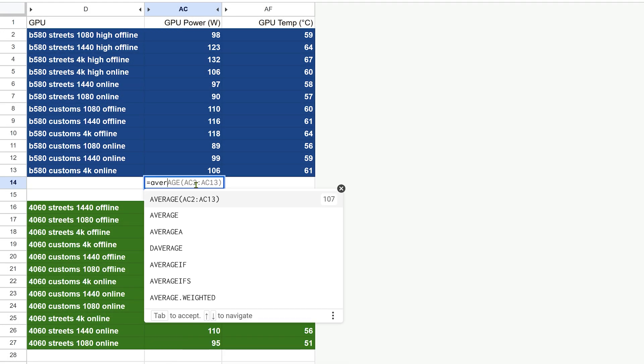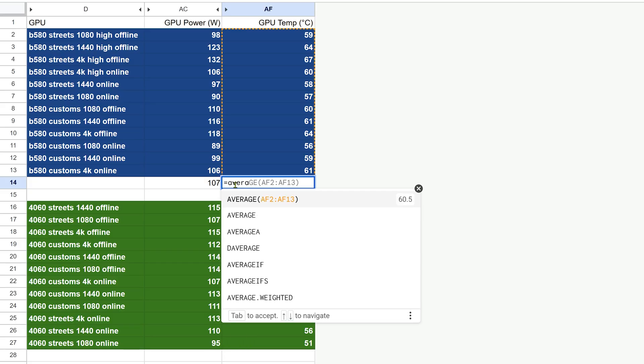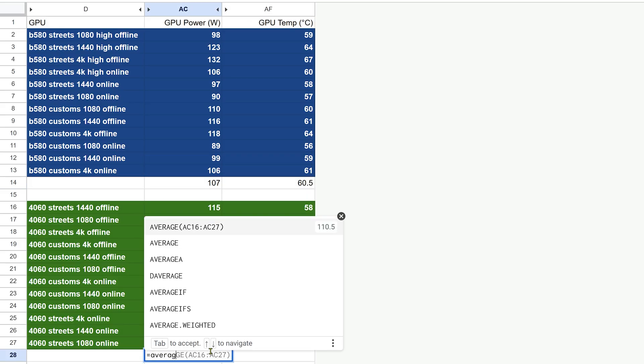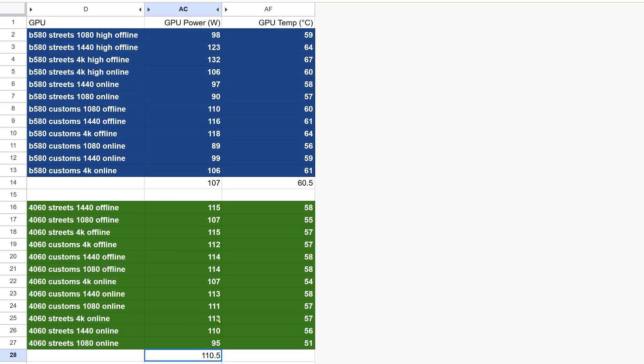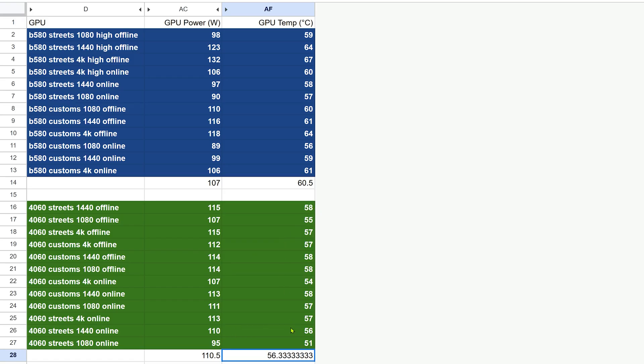When it comes to power draw and temperatures, the two cards were actually pretty close overall. Across all tests, the Arc B580 averaged around 107 watts, while the 4060 came in slightly higher at 111 watts — just a few watts difference, nothing major. As for thermals, the 4060 did run a bit cooler, averaging 56 degrees Celsius compared to 61 on the B580 — about a 5 degree delta, which is worth noting if you're working with a compact case or limited airflow. In terms of efficiency and cooling, both are pretty manageable with no major concerns on either side.